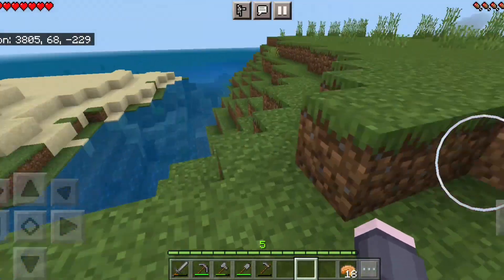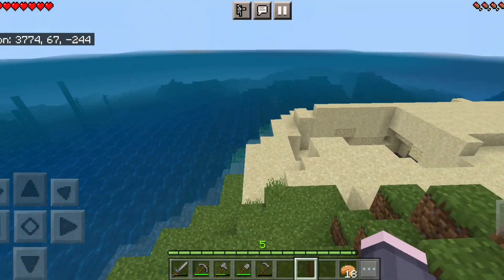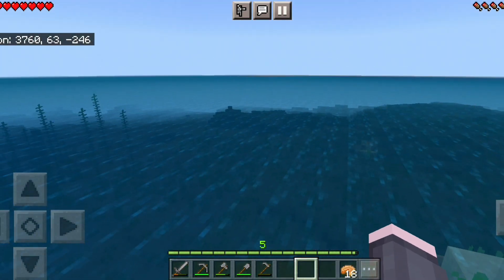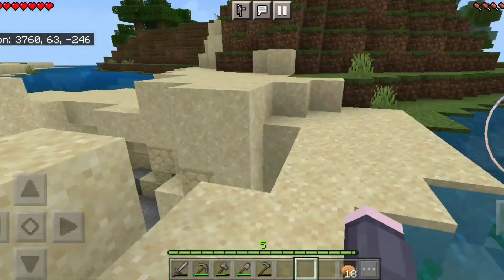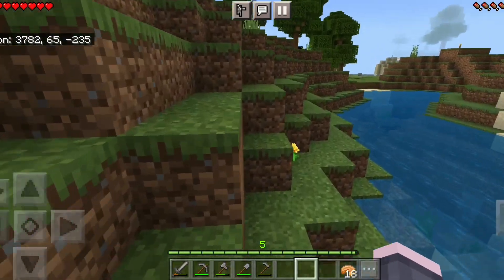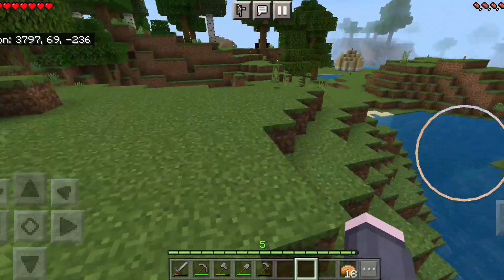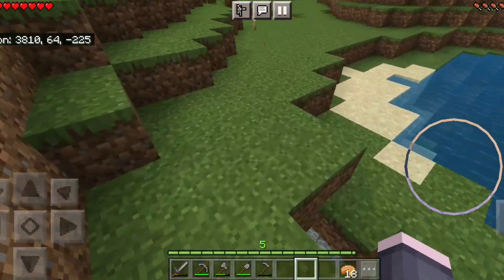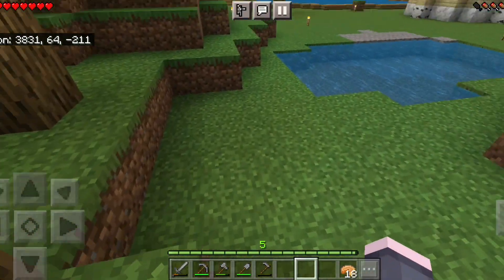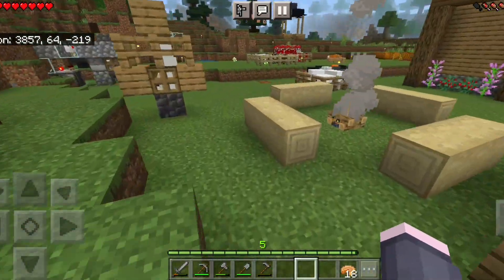Do you know how you can tell if there's a mushroom island nearby? There would be purple water. You might be able to see it — shoot, I don't have my spyglass. I'll go get that and then I'll show you. Oh, a sea turtle! I might want a sea turtle farm — you get the eggs so you can have turtle shells, because I kind of want a turtle shell helmet. Then enchant it with Respiration and Aqua Affinity and stuff.